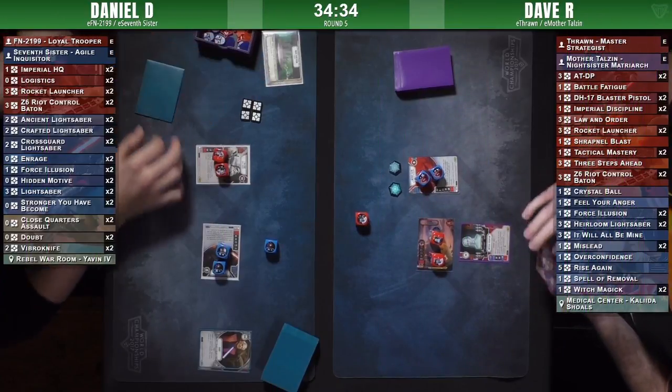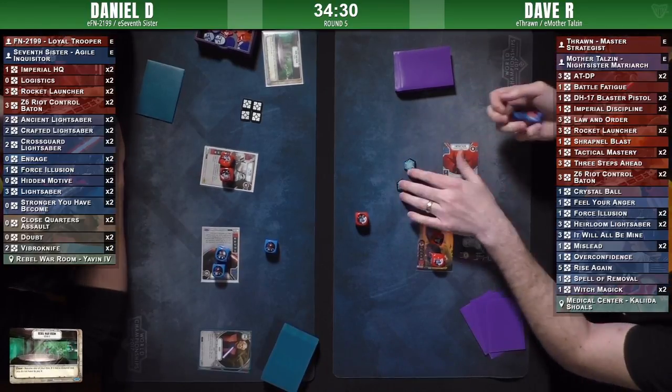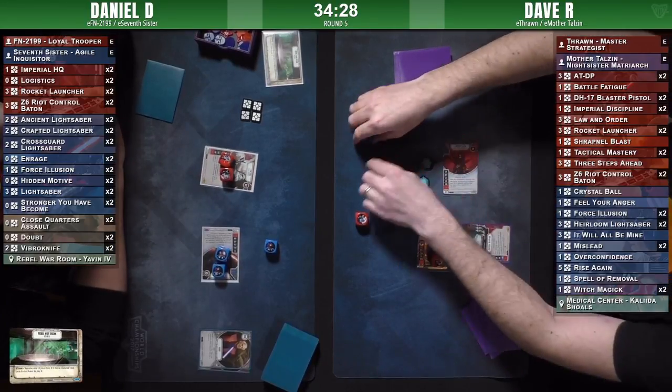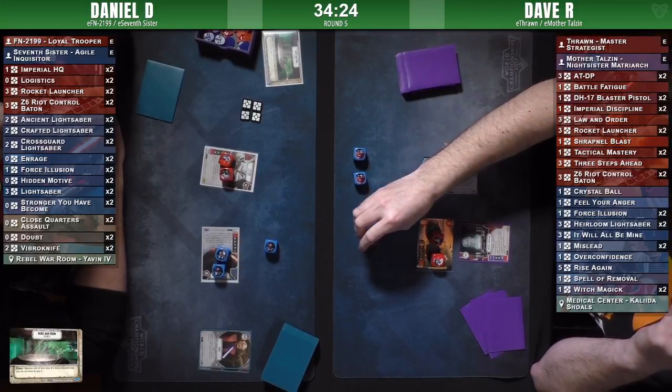Welcome back for round five of six of today's Star Wars Destiny Tournament. We have the top table here on stream right now. We have Thrawn and Mother Talzin against FN and Seven Sisters, so hopefully it'll be an interesting match.